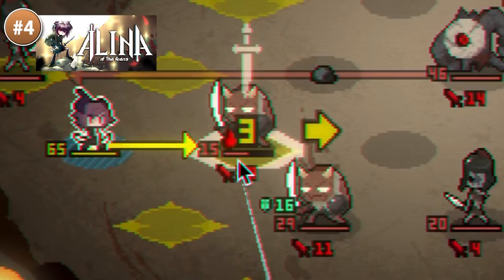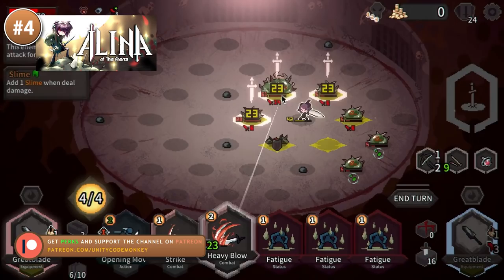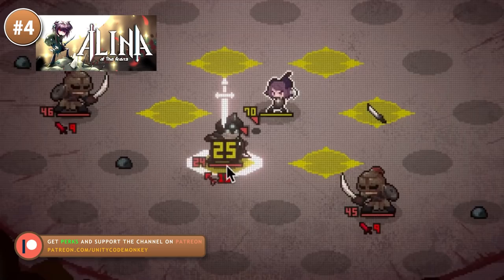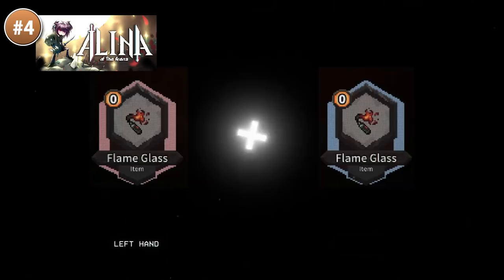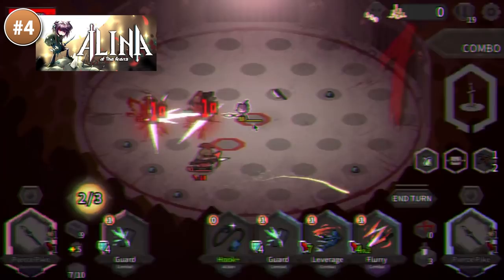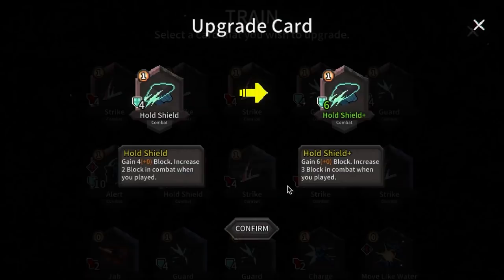Then for something quite original, over here is Alina of the Arena. They say this game combines the cards of Slay the Spire with the grid action from Into the Breach — a very unique combination. You can dodge enemies and deal damage directly, or swap positions and let enemies damage themselves. The cards range from simple attacks to dodge rolls and powerful AOE attacks. You can build your deck and upgrade your cards — similar to Slay the Spire — and see the enemy paths just like in Into the Breach, placing traps to take down enemies. It's only just launched in early access and already has over 500 very positive reviews.